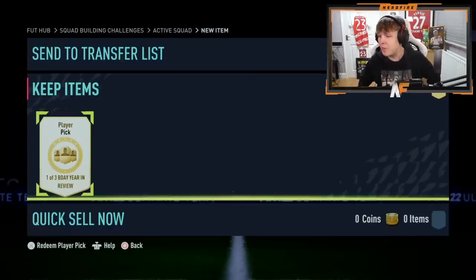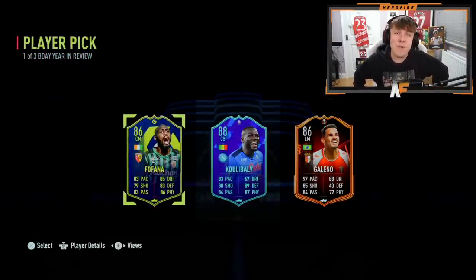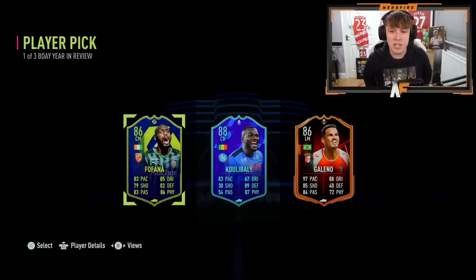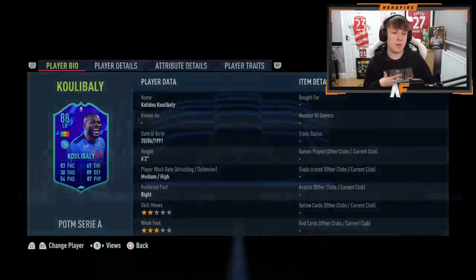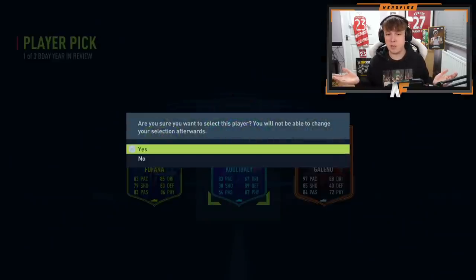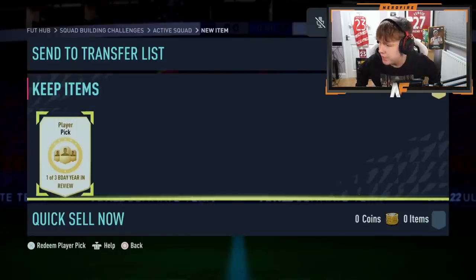Shout out to my very good friend Mr. Matthias XD Hefty - one of three birthday Year in Review player picks. That Forlan is still good, I kid you not. Colourbarley is obviously the highest-rated but Forlan is still good, still usable. I would personally take Forlan but he's gone for the higher-rated colour. It makes sense - he doesn't want to use Forlan.